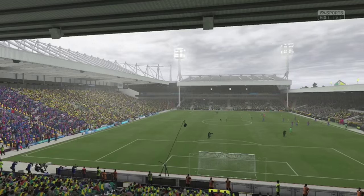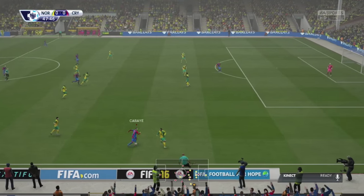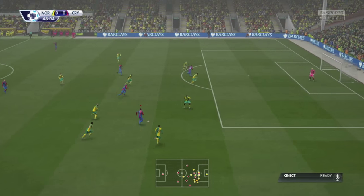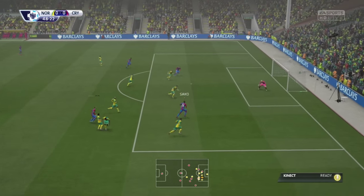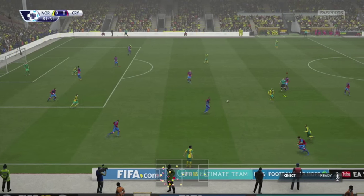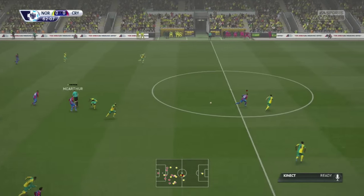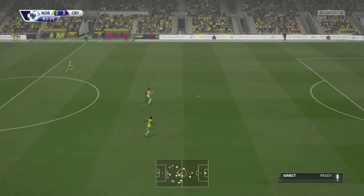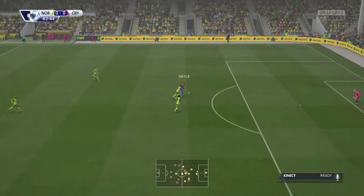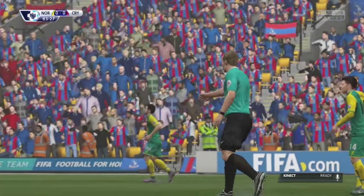We had a decent start after the break. Kabai, for some reason finding himself out wide, had a shot that fell into the path of Sarko, and I thought it flew straight into the top corner, but unfortunately it sailed over the bar. We picked up possession again and played the ball through to Dwight Gale, who showed his pace, got the wrong side of the defender, bearing down on goal — he's brought down from behind. The referee points to the penalty spot.